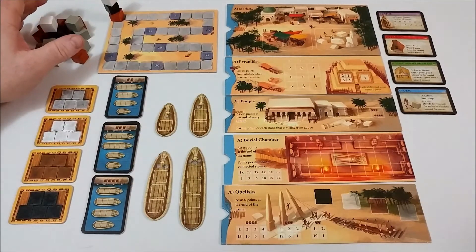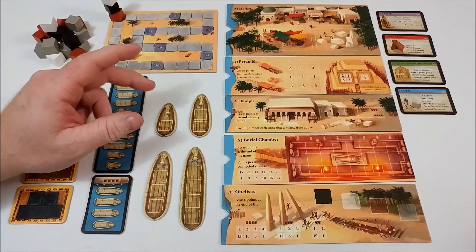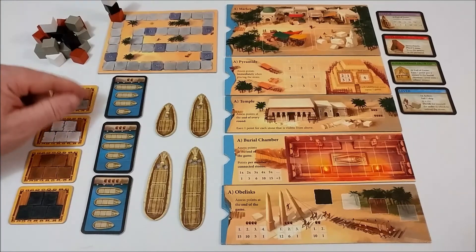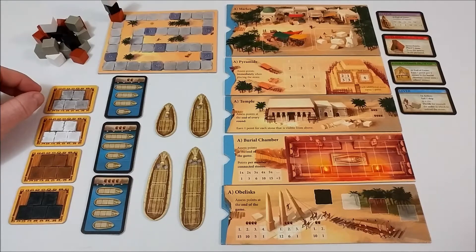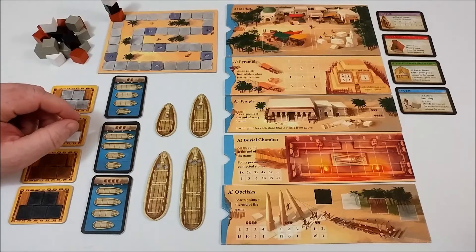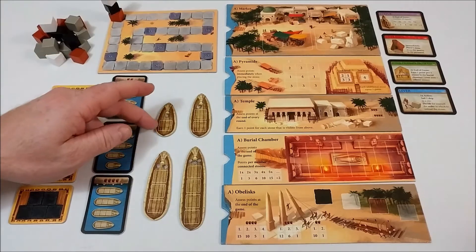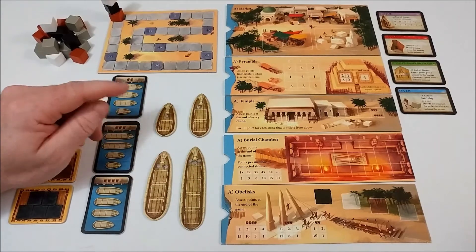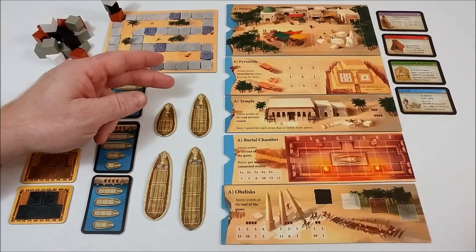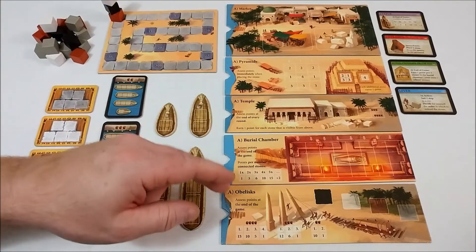In the game, players are moving stone from a quarry by boat to different locations for points. We have a large stone quarry and each player will receive a sled tile on which they will collect their particular color of stone. We have three different decks of boat cards depending on the number of players. There are seven cards in each deck, but you will only ever use six. Each boat will show you how many stones it can hold and how many stones are needed before that boat can launch to a location. We have the market, pyramids, temple, burial chamber, and obelisk.